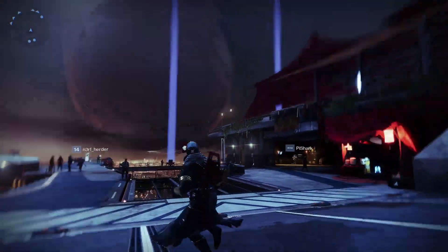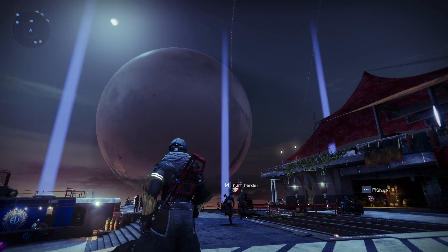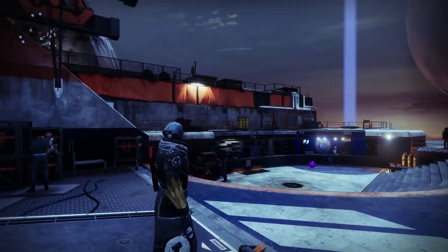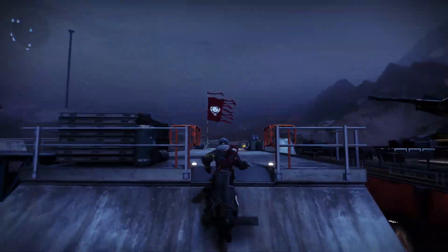On to question number two: what are those beams of light in the tower right now? Depending on the time of day and the lighting, you can see three of them shining up in the tower courtyard. Here's the thing — those have always been there, you just couldn't see them. Destiny 2's lighting engine was retuned a little bit with the launch of Beyond Light, and those beams were originally designed to blend in with the original lighting. All these beams of light are the endpoints for the floor-is-lava game.